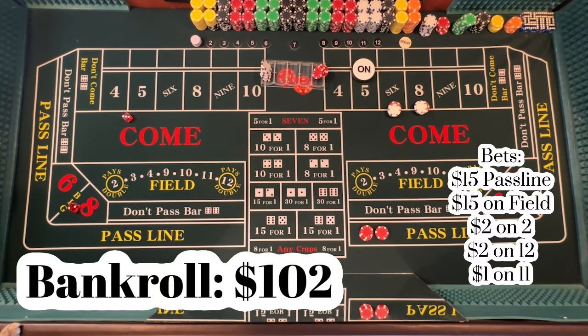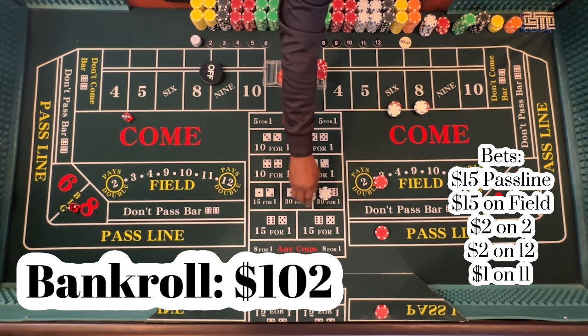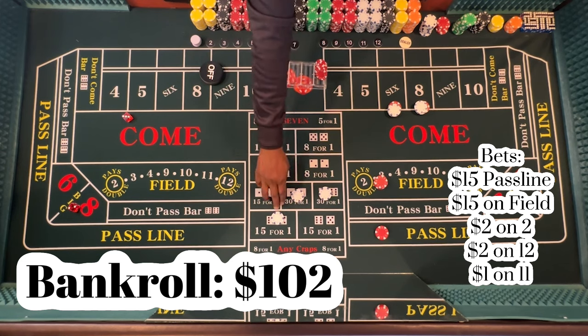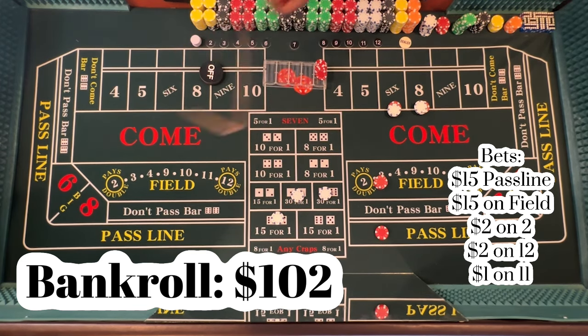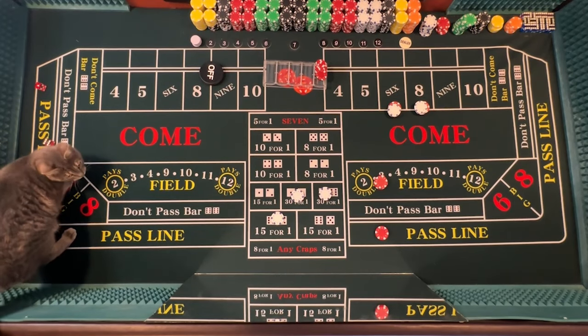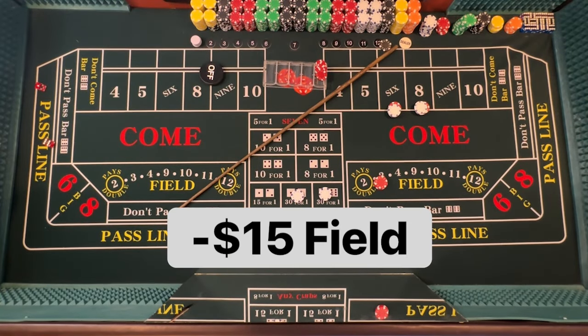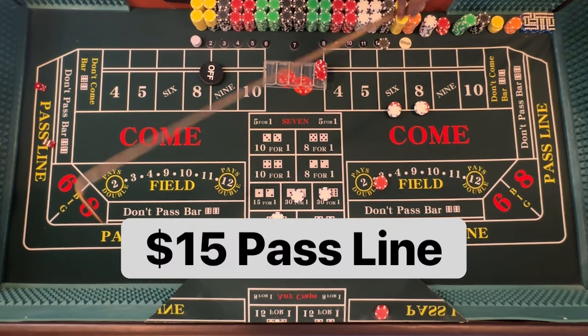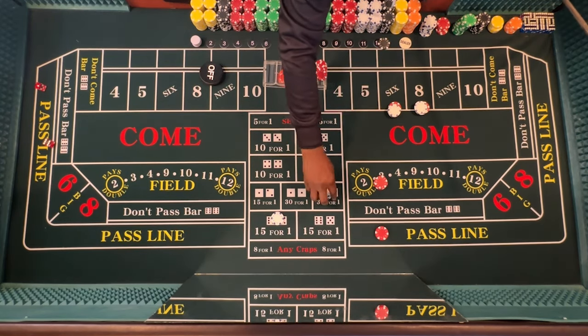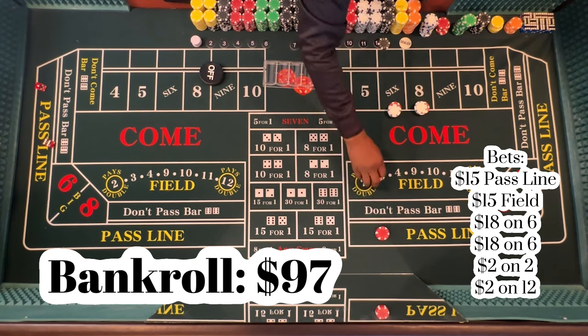Five — winner! Winner is 5, so that's $15 on the pass line. Puck is off. All right, let's play — we're going to play our field and the eleven, why not. Seven — okay, we lose there but we won on the eleven. We're going to bring that back — about $10 there — and get some change.